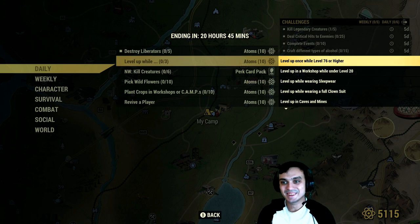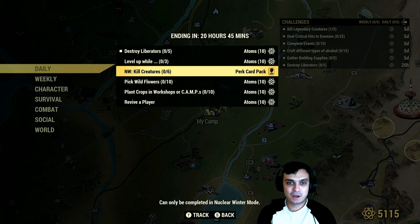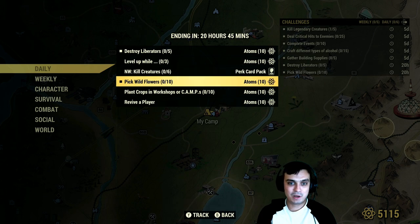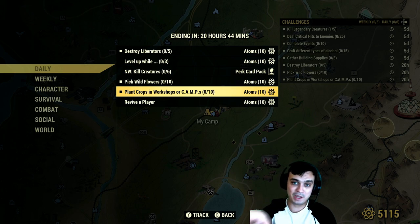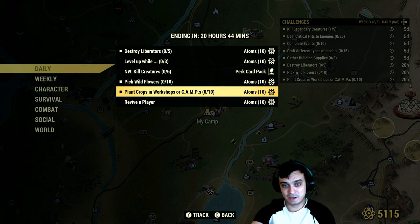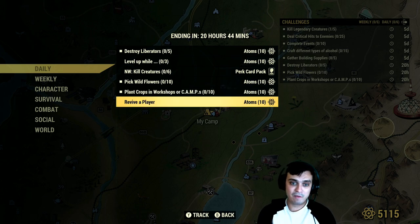Most of us are definitely over level 76. In Nuclear Winter, kill six creatures and you get perk cards. I just noticed these are some lame challenges — pick up flowers, send flowers, and get 10 atoms. I do that in White Springs. Plant crops in workshops or camp — I do that now in camps; it's way easier. You capture the workshop you need, I always have plants on me, so I just spam those 10 plants and it's done.